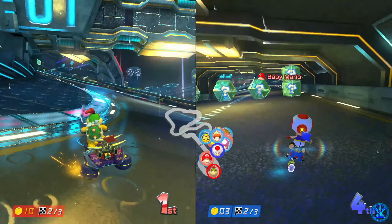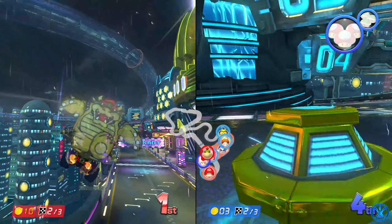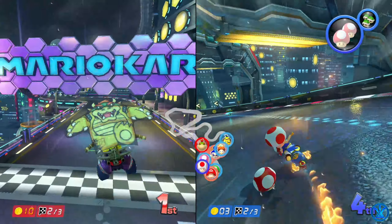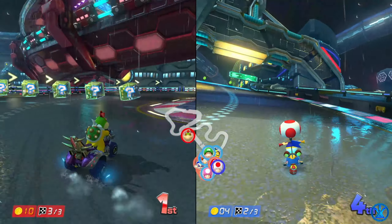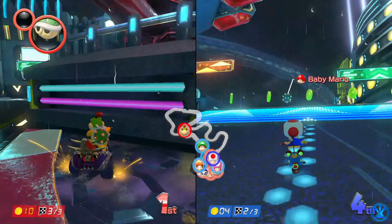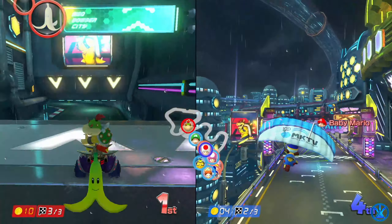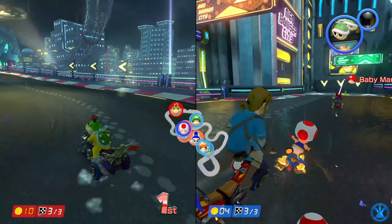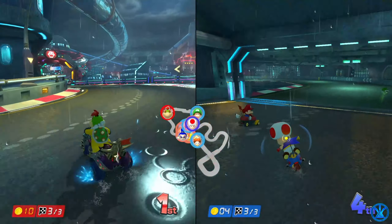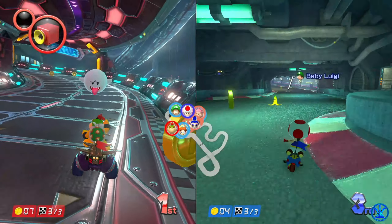Let's just drift around this corner. You can also get an ultra mini turbo for drifting on long turns — the farther you turn the more drift power you get, so if you turn really sharply you can get a lot of drift power from it. In order to get an ultra mini turbo, you have to have smart steering disabled and have a wide enough turn to do it.